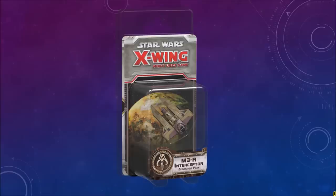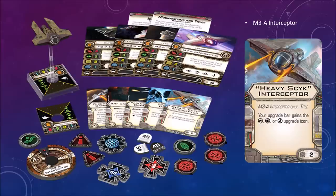A look at the M3-A Interceptor. You can see some of the cards and tokens that come with this expansion. Off to the right-hand side there's an upgrade card — Heavy Scyk Interceptor. Your upgrade bar gains the heavy laser cannon, proton torpedo, or missile upgrade icon. Some of those icons are a little hard to read, but I think those are the right ones.